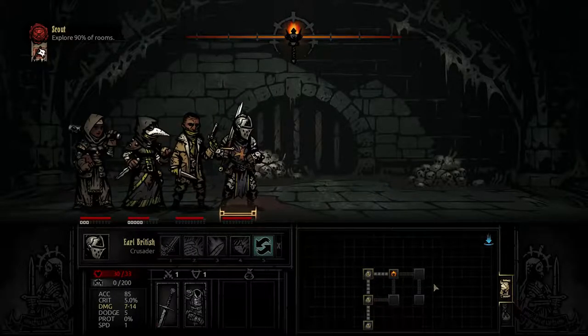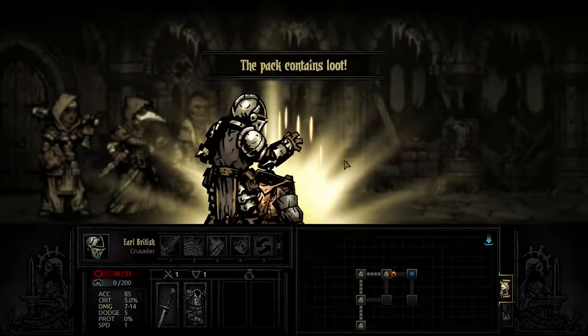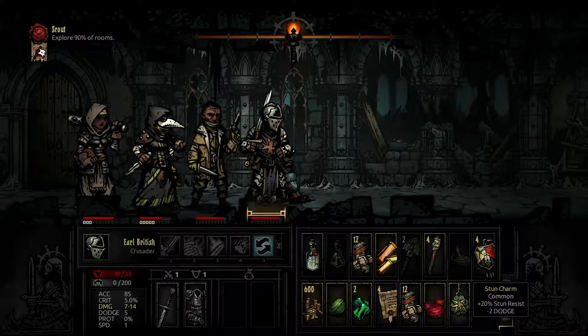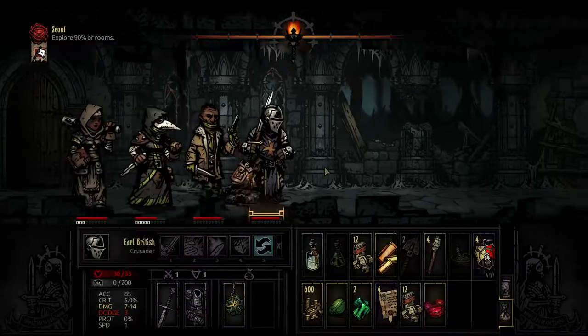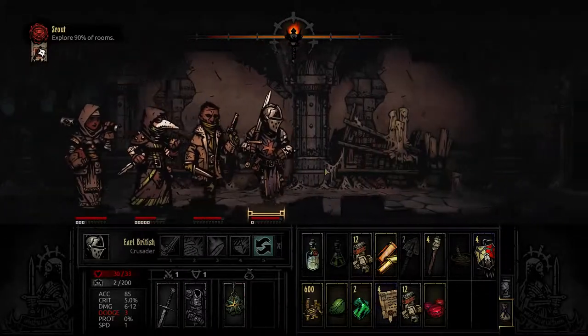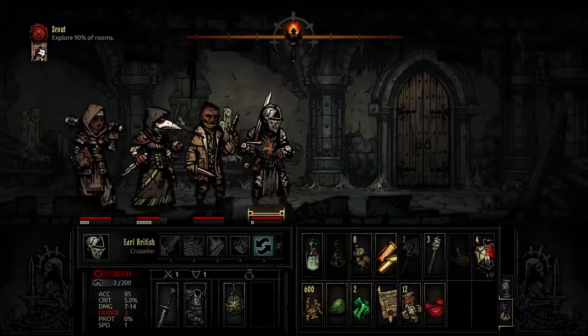Eight food. Might as well take it. A stun charm — 20% stunner is just a minus two dodge. That's reduced our dodge chance, which means we're more likely to be hit. I don't think there's actually anything around that's gonna stun us at this stage of the game.